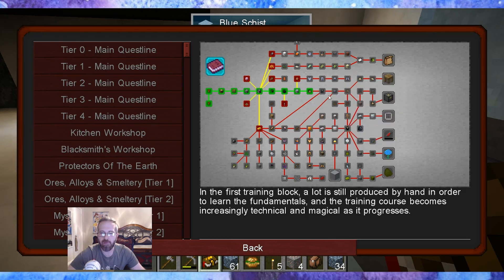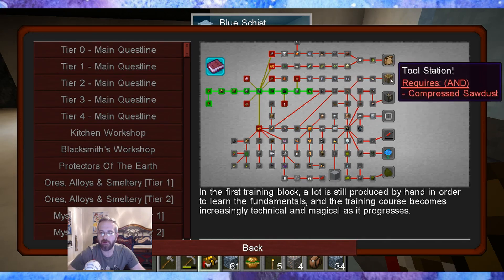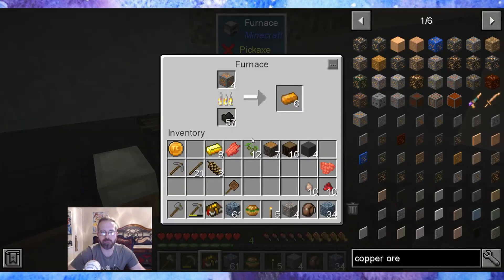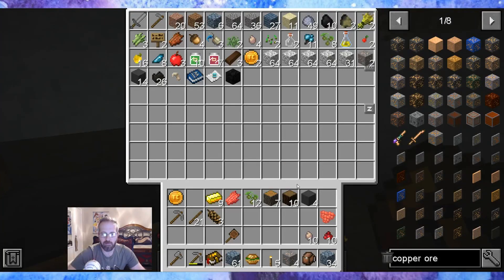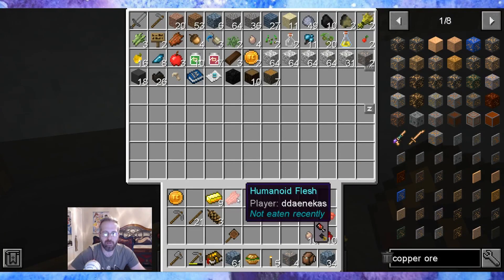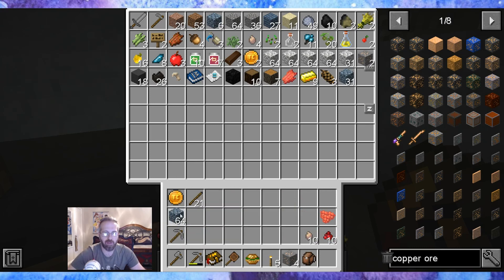And then where do we need to go? The handsaw. We need to make it over here. So yeah, the handsaw will let us do silicone three. Hammer time will let us go to the silicone plates. And then I want to head towards the tool station — I really want to get to the tool station. I'll just drop this stuff in here for now. I don't know how rare gold is.